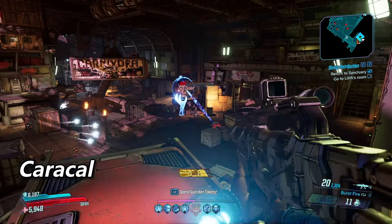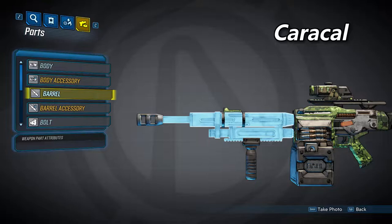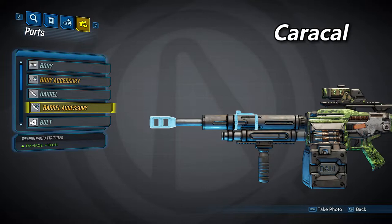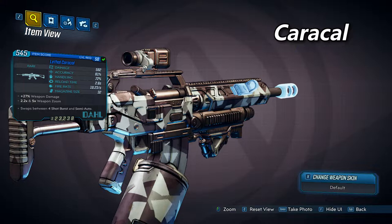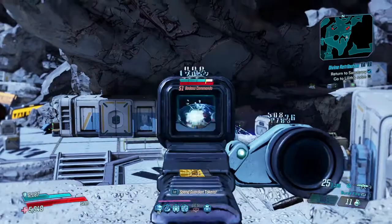We'll take a look at the Caracal barrel first. When compared to the Jaguar and the Puma, this one has the second highest damage and second highest fire rate. It will also fire in four-shot bursts when you roll burst fire on one. This is what the barrel looks like, and it can come with three accessories. The first accessory will increase your damage by 10%. The second one shown here will also increase your damage by 10% — this accessory also includes a sight on the side of the gun. Here's a view of the sight from the other side of the gun. And the last Caracal accessory will decrease your recoil height by 25%.